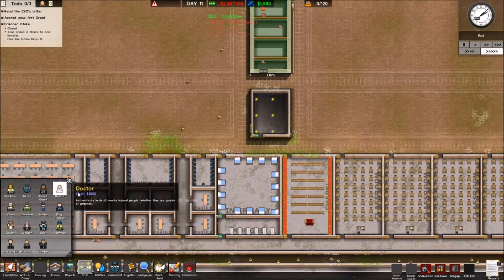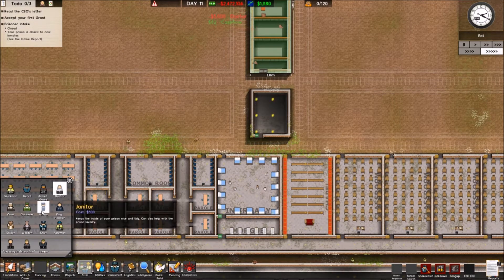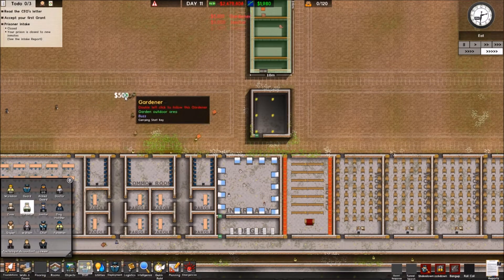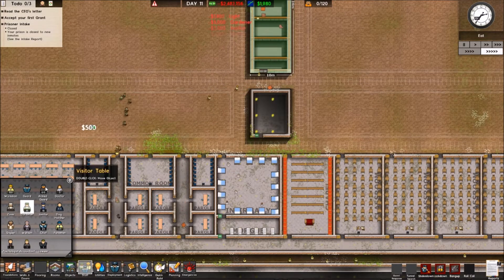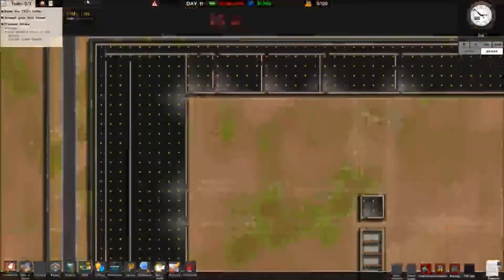Let's get five doctors in, then ten janitors, ten gardeners, and then eleven cooks as well. That should get all of them sorted.